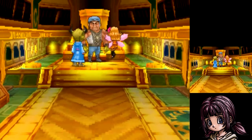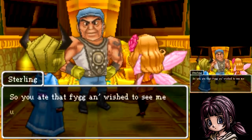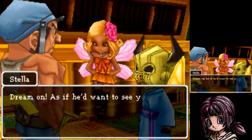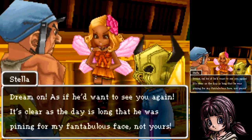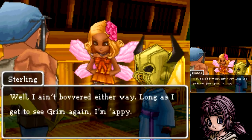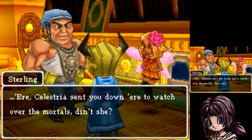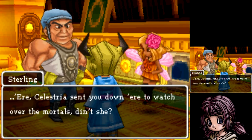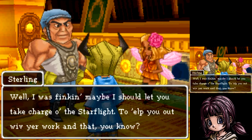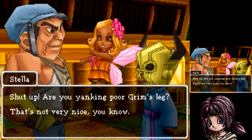Sterling greets us warmly: 'Welcome, Grim — long time no see.' He's glad we ate the fig and came back. Stella and Sterling bicker over who Grim was pining to see. Sterling confirms Celestria sent us down to watch over the mortals, and says he was thinking Stella should help Grim take charge of the Star Flight and assist with the work. Stella protests, but Sterling says he's serious.